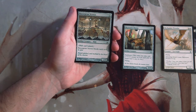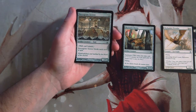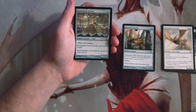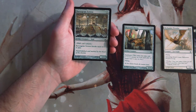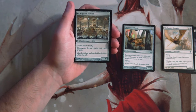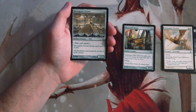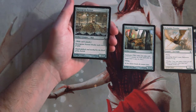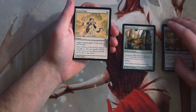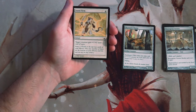Razor Grass Screen is a one-mana artifact that's a two-one wall, meaning it can attack and blocks each turn if able. That's an interesting way of phrasing it. I don't like walls in general for limited because they're just not very proactive. Yes, they slow down the ground game pretty well, and that's fine in certain decks, but generally you want a proactive deck in limited formats. This really doesn't do it for me.